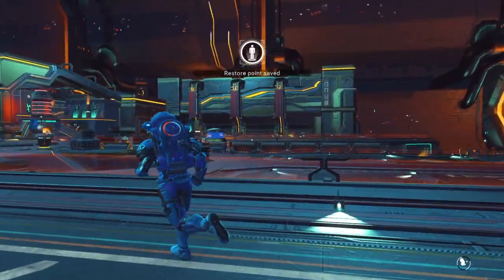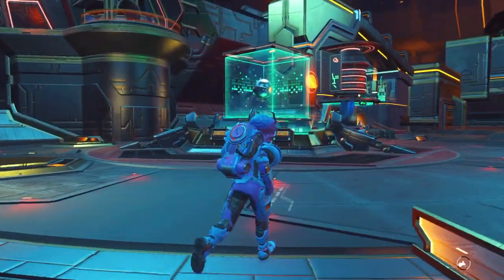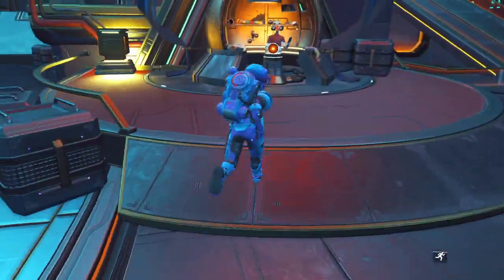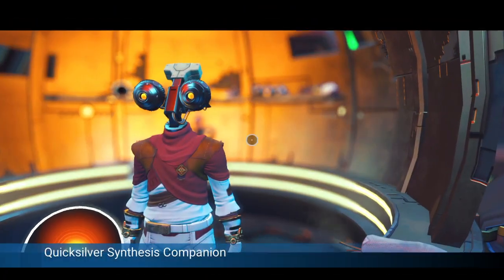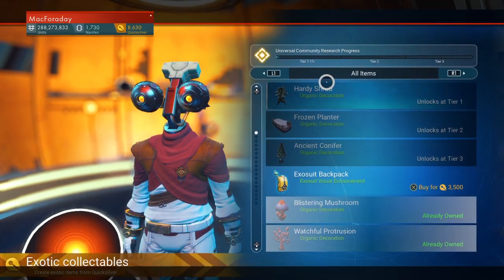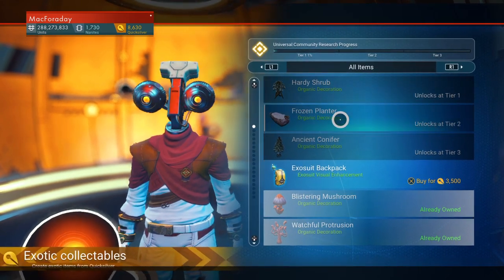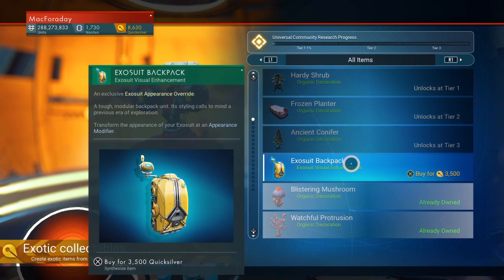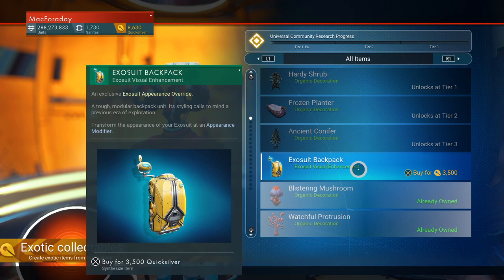We've had the same backpack forever, so now we finally get a new one. Let's go buy it and try it on. We're already working on unlocking the next things — more cold planet things, which will be cool — and there's the Exosuit backpack. It costs 3,500 Quicksilver, but I think it's worth it since it's a pretty unique item.